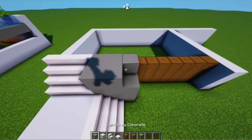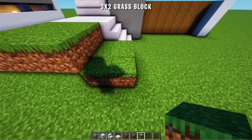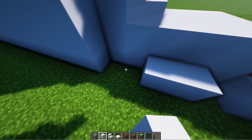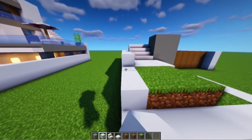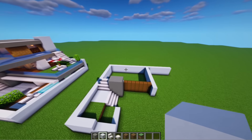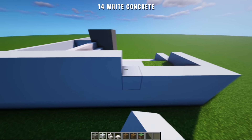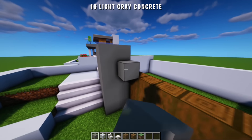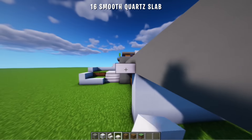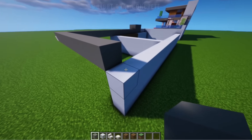Lalu blok abu muda ini kita tinggikan sebanyak 2 blok lagi. Selanjutnya di sini kita buat 3x3 grass, lalu di bawahnya kita buat 3x2, dan di depannya kita tambah 4 blok beton warna putih. Kita hubungkan dengan sisi yang lainnya dan tinggikan sebanyak 2 blok lagi. Sampai sini kita tambah 1 baris. Selanjutnya kita akan membuat pola alas. Dimulai dari sini kita tambahkan beton warna putih, kita panjangkan sampai sini dan tambah 3 blok lagi. Lalu kita tambahkan 18 blok beton warna abu muda.